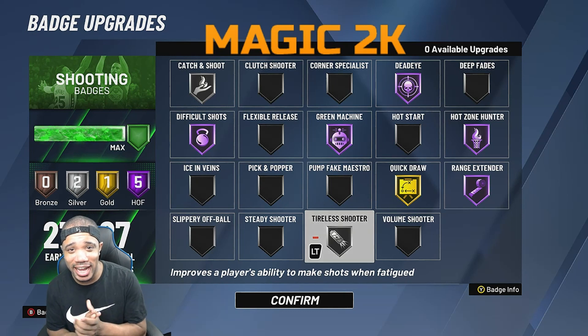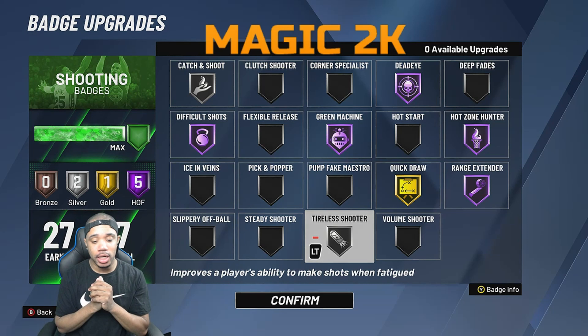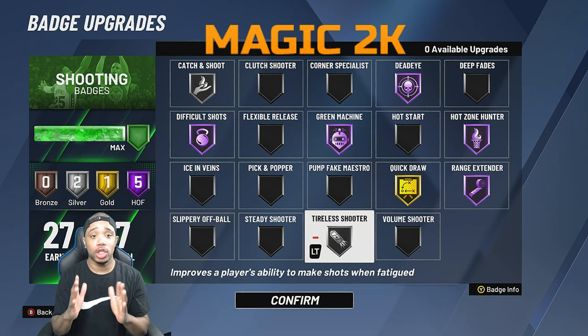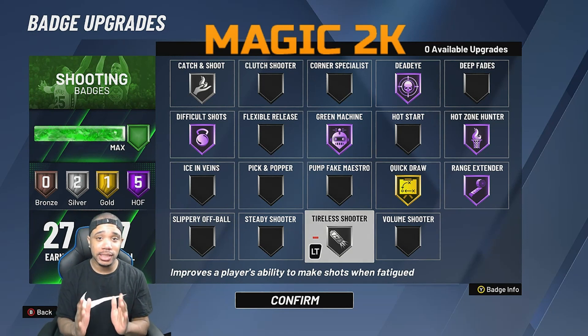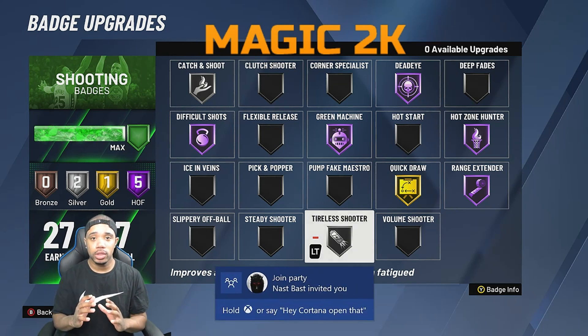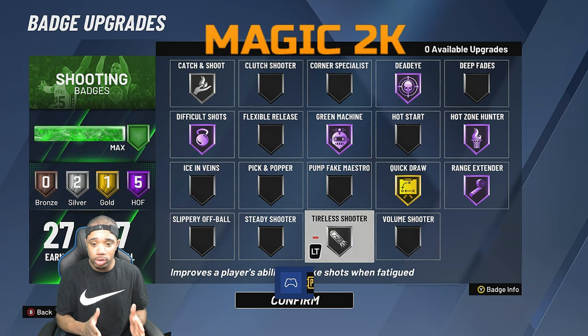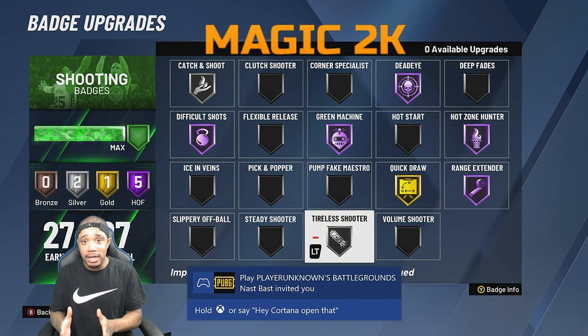Magic 2K here. We're going to go through what badges you need to be successful in the park as every type of shooter. There's no one type of shooter — you can be a shot creator, a pure sharpshooter, or a spot-up shooter, which is like a stretch big.